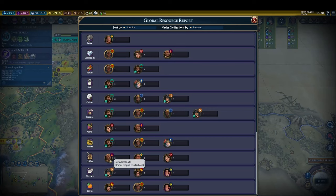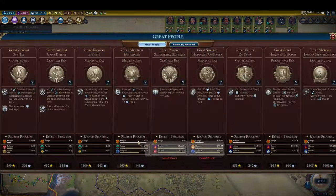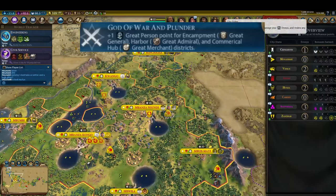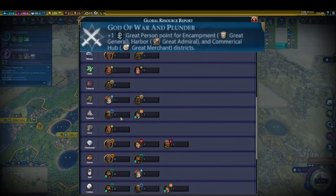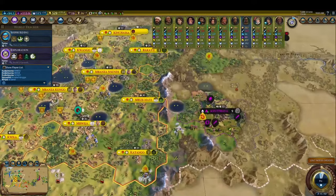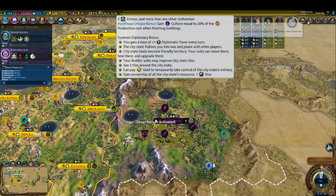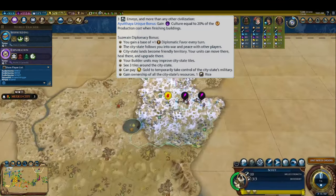Aside from the Oracle, we make use of Congo's 50% extra great merchant points alongside the pantheon God of War and Plunder, which grants one great merchant point from every commercial hub in your empire, to snipe all of the best great merchants without ever needing to run a project for them. This ultimately culminates in us getting a great merchant that grants us three envoys in a target city-state, which we use to steal the suzerain bonus of Ayutthaya. This city-state is one of the best in the game, giving us a substantial amount of culture over the course of the game just by playing normally.